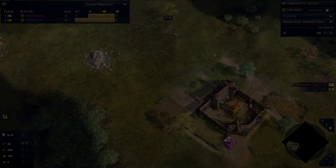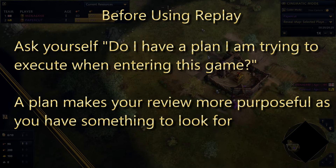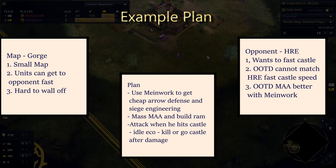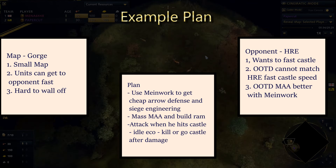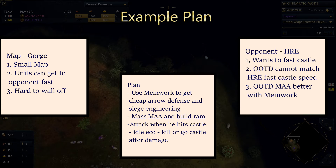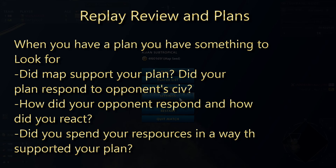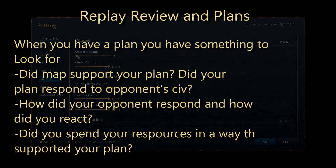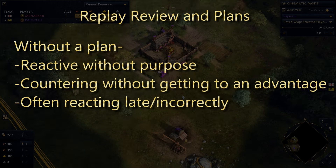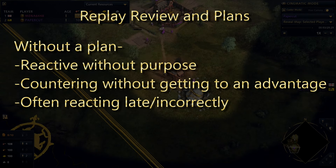Before you even use the replay reviewer, there's an important question you need to ask yourself: do I have a plan I am trying to execute when I enter a game, and why is that my plan? For example, I enter the game on Gorge against the HRE as Order of the Dragon. I know that HRE likes the fast castle. With a smaller map, I feel that my best plan is a man-at-arms spam and then attack HRE right when they hit castle with a ramp push. Having a plan gives you something to look for and evaluate - does the map support your plan, how did your opponent respond and how did you react, did you spend your resources in a way that supports your plan, did you miss something because of scouting? Without a plan, you are often just reactive without purpose, trying to counter enemy moves in a way that just keeps you behind instead of helping you create or maintain an advantage.